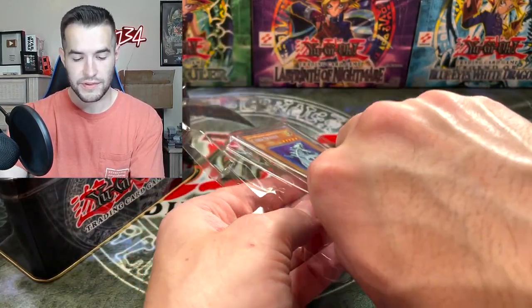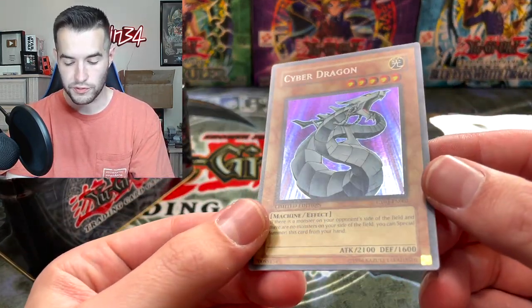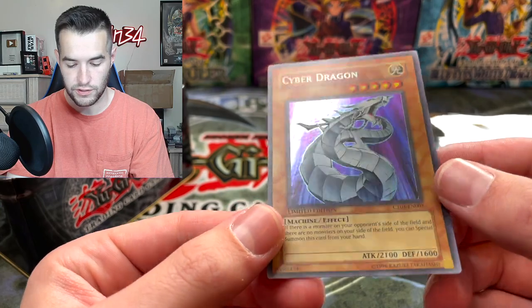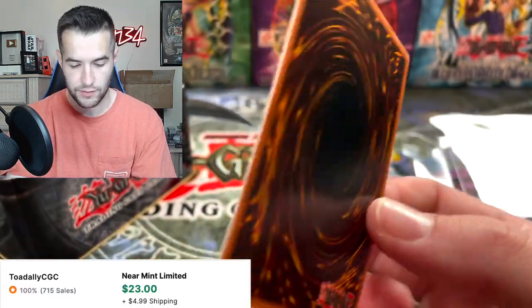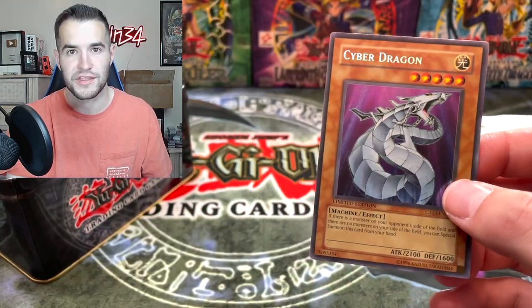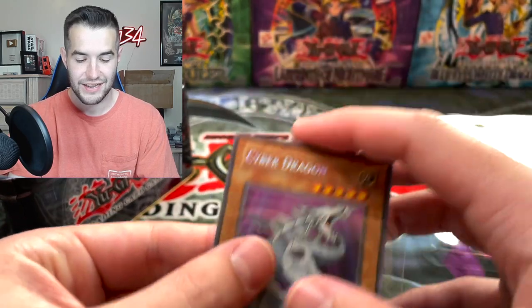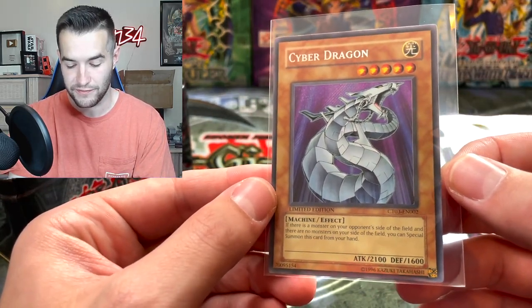Cyber Dragon — the original, the OG. Cyber Dragon promo — let's get this out of here. Be nice, come on, be nice. The one I actually opened before was really nice. A little bit off-centered, but the Secret Rare is very tough to see on this one. Really good condition though — that's going to be perfect for the promo binder. I really like these tin promos. Cyber Dragon's just the best.